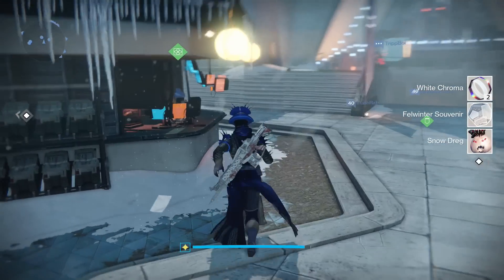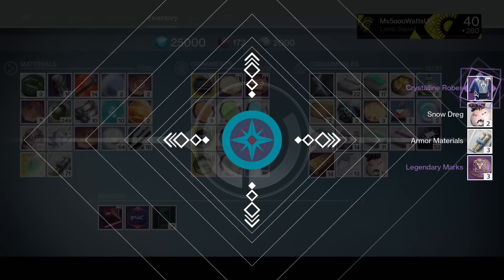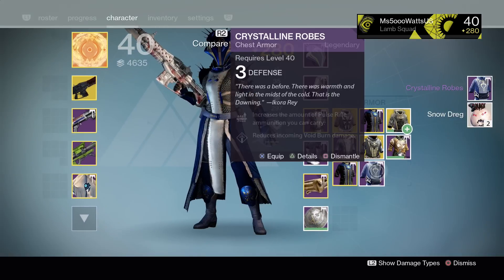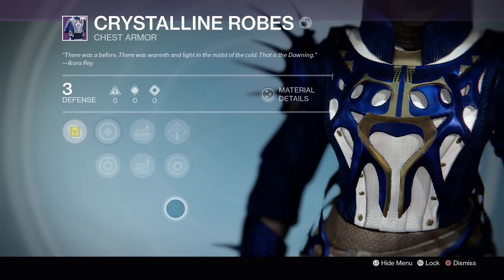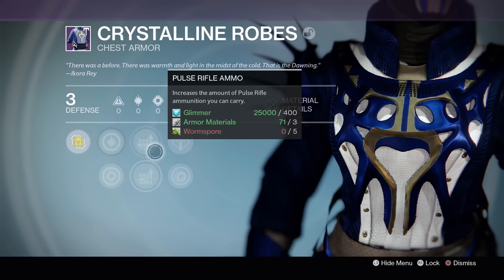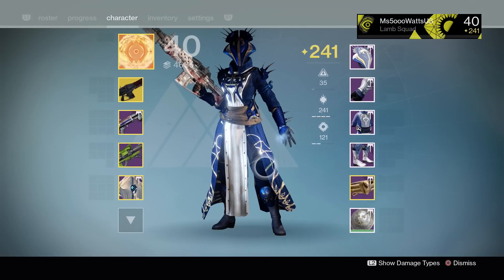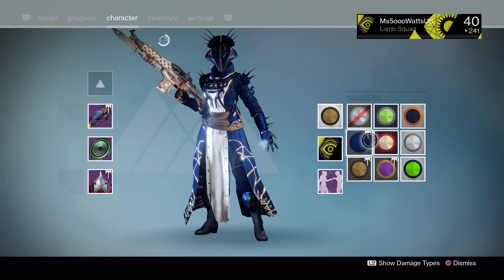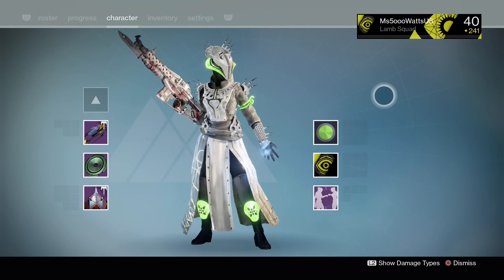I think stuff is going to my Postmaster - let me make sure. Okay, I cleared out my Postmaster, we now have space. Crystalline Rose - let's put those on. Sniper Ammo, let's go! Discipline Strength - don't even care, we got Sniper Ammo, we got Void Defense. Oh my god, it looks so good guys. It looks so good.